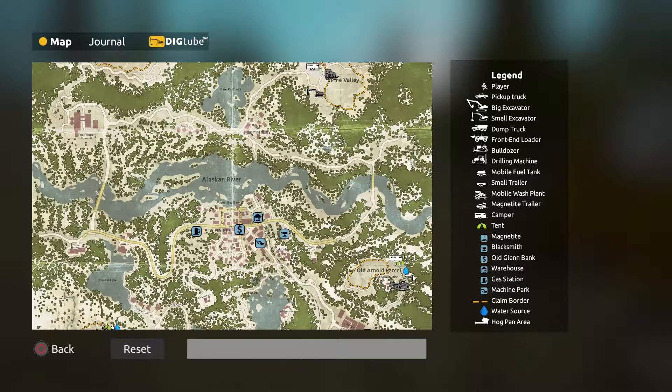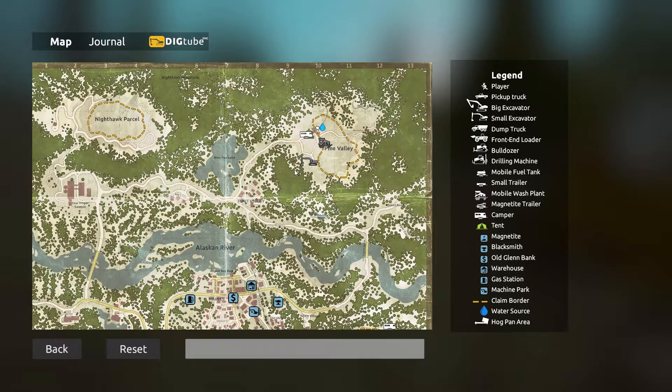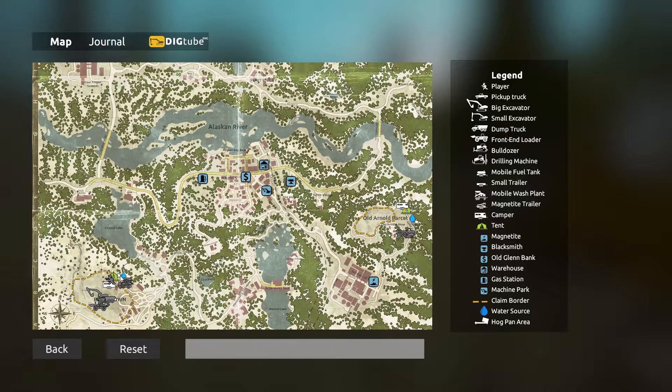On the map they also included markers for water sources and hog pan areas. You can see it clearly up here — there's a hog pan area and the water source marked right there. It's on all of the parcels, so you'll find that information across the map.